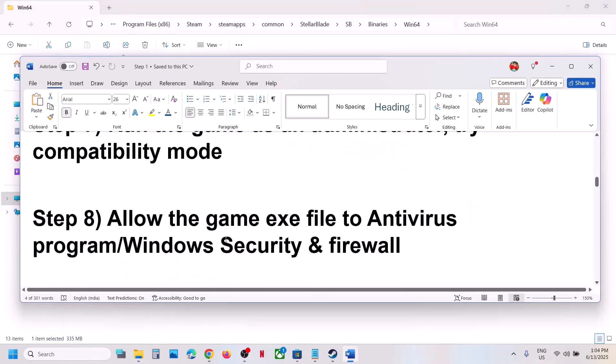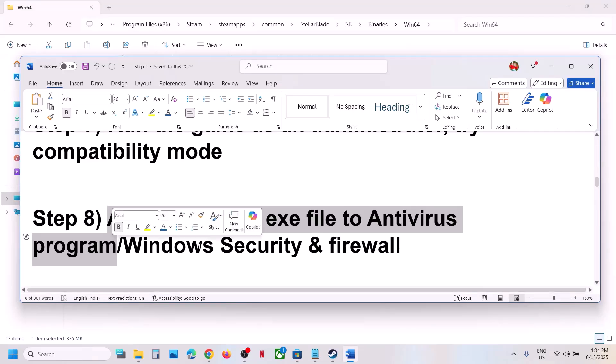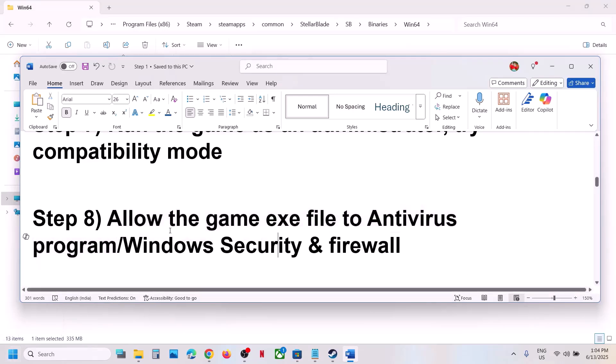The next step is to allow the game EXE file in your antivirus program — this is very important. Go to your antivirus program. If you have any third-party antivirus like Avast, Norton, Bitdefender, or McAfee — whichever antivirus you have — allow the game EXE file in the antivirus program. This has worked for many players.